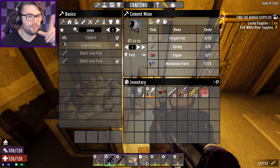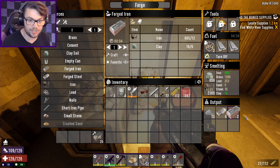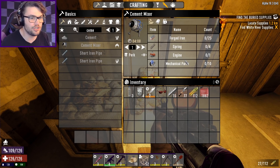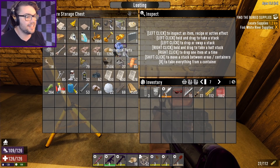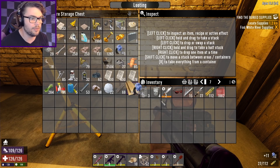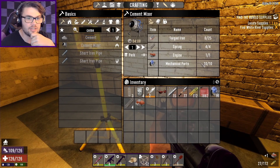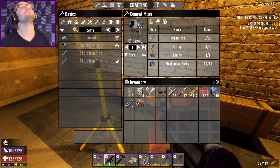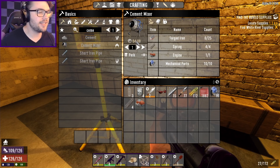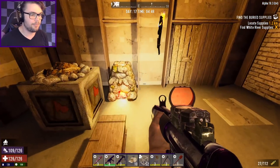Something in all the excitement that I forgot about when I was making my motorcycle is I need to make my cement mixer as well. I've got forge line on the craft in my forge. Springs — got plenty. Engine — got plenty. Mechanical parts, I've got 11, I needed 10, so that's nice and tight. I'll grab an engine and the forge line. Once I get that, it's another four minutes of crafting. That's such a long time. God damn it.